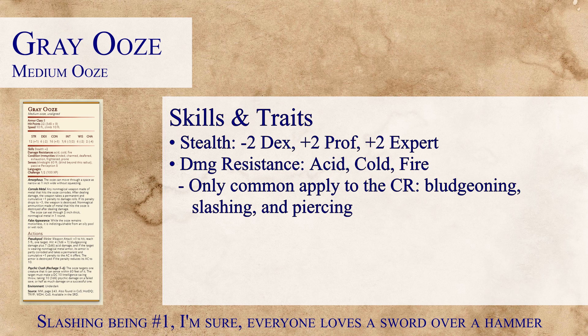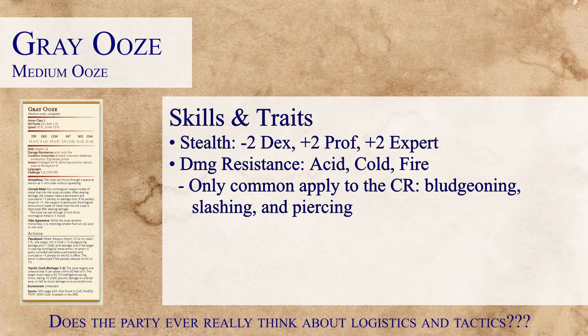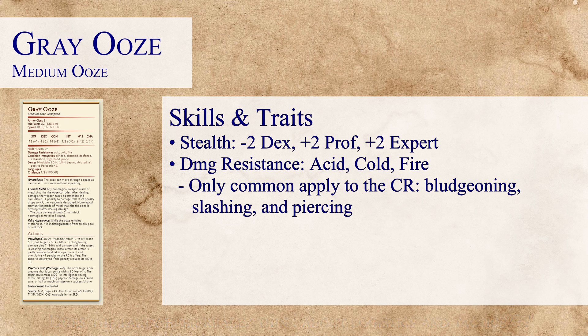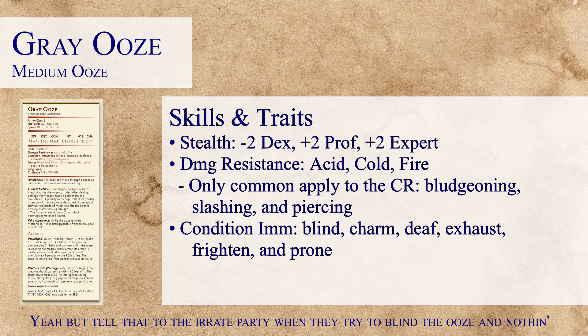We could consider fire to be somewhat common because generally most wizards, sorcerers, and even warlocks will have some kind of fire cantrip they can use repeatedly, but that's usually only one or two members of a party compared to the entire group that may have melee users. We continue on to see that the Grey Ooze also has condition immunities, which is the first monster we've looked at so far. This doesn't take any effect on the monster's CR when we build it out, so even though it has a whole bunch of condition immunities, we can actually disregard them.